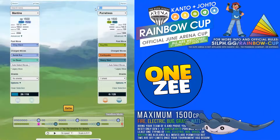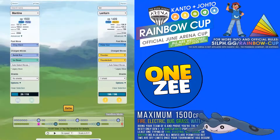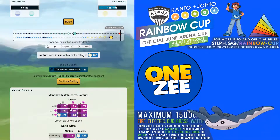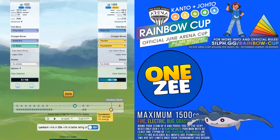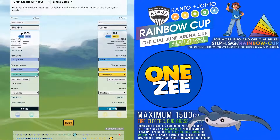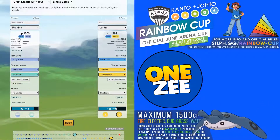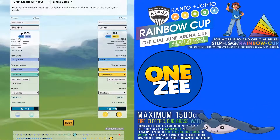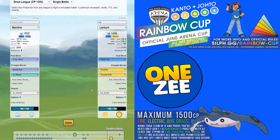A lot of people will bring Lanturn against your Mantine. If they use a Charge Beam Lanturn it's game over, but Water Gun shouldn't be a problem. Simulating against Lanturn: Mantine loses because of Thunderbolt — Thunderbolt does a lot of damage. You can use a shield to finish off Lanturn, but they will shield too. You have more energy advantage than Lanturn, so you can still win if you're cheeky with your shield usage.